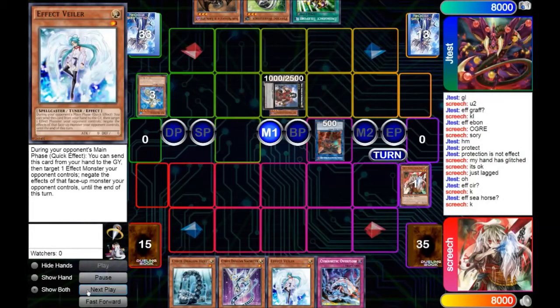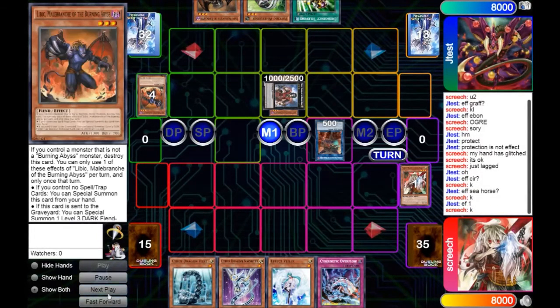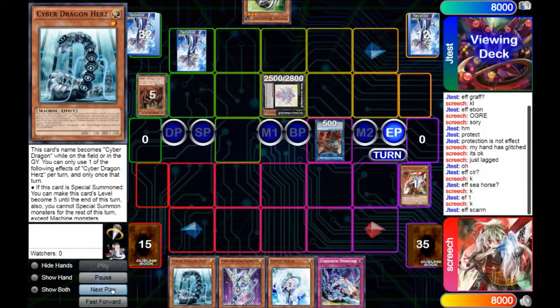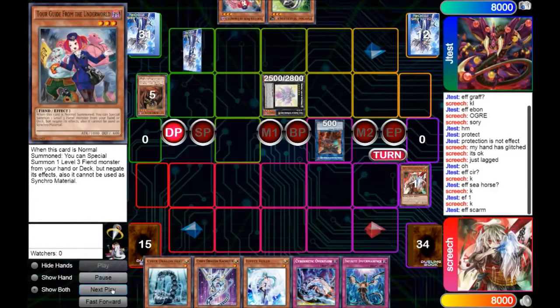Allowing him, basically, to make a free Dante. And of course, Burning Abyss do like the free Dantes. He opts to only mill one, and mills a Libic. Not really much more he can do other than go ahead and discard his copy of Scarm to rank up into a Beatrice. He sets a card and passes over to us. On the end phase, he does get the effect of Scarm, allowing him to add Torguide to hand.